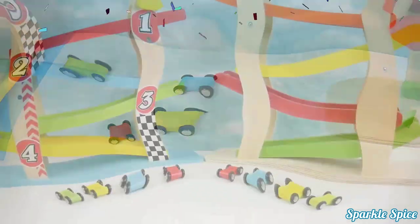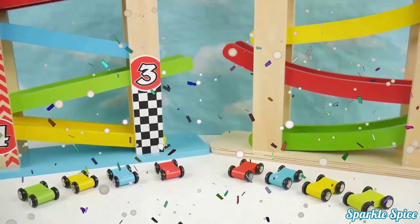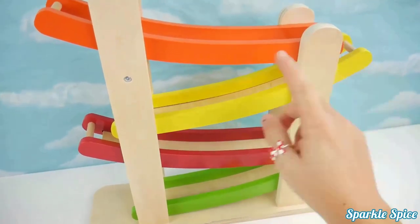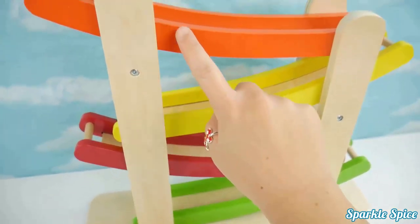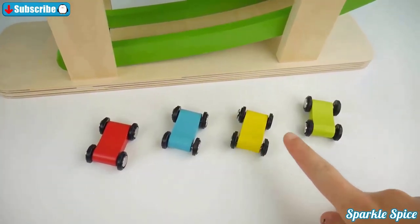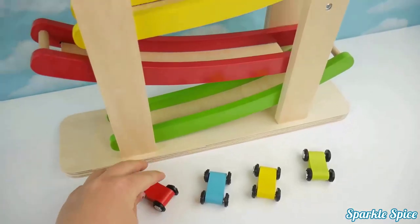Alright, hey guys, it's Sparkle Spice and today we have two drop-and-go ramp racers — they are so colorful and they each come with four cars. Here's our first ramp racer — it has one, two, three, four ramps and they're orange, yellow, red, and green. We also have cars: one, two, three, four and their colors are red, blue, yellow, and green. Let's try the red car first!